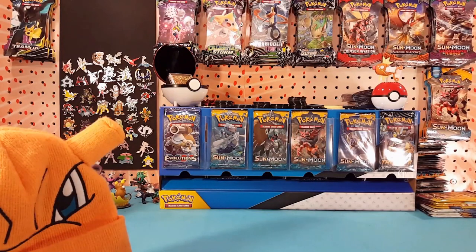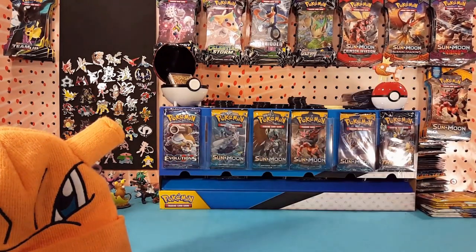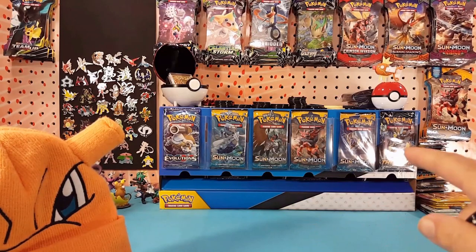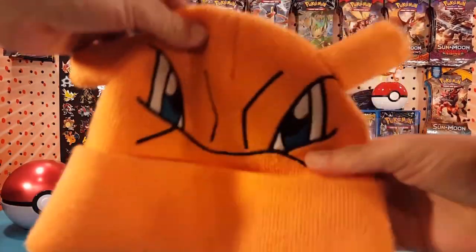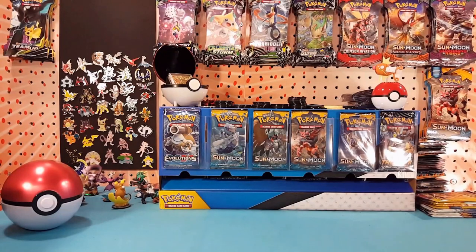What's up guys, I'm Matt and it's time to let the dice decide again. As you can see we don't have a big variety — Evolutions, Sun and Moon, and Lost Thunder — but we're going to put the lucky hat on and see what slots we're going to get. Let's roll the dice and find out.